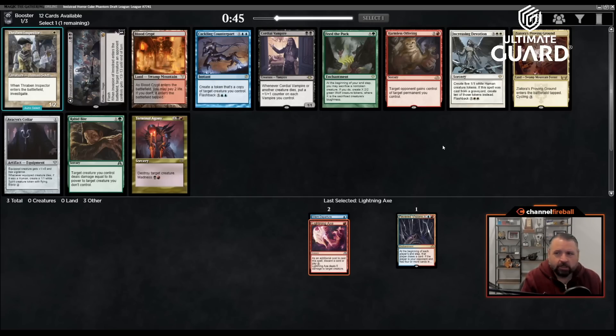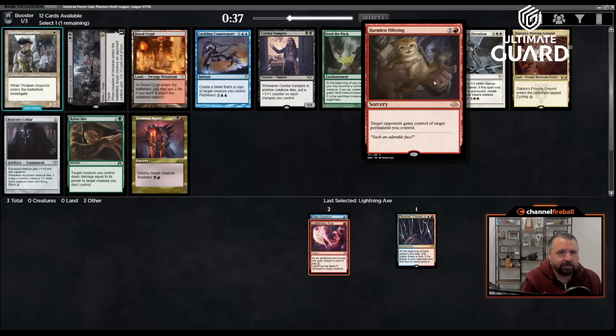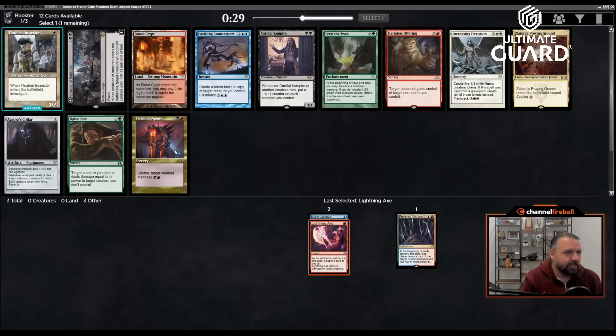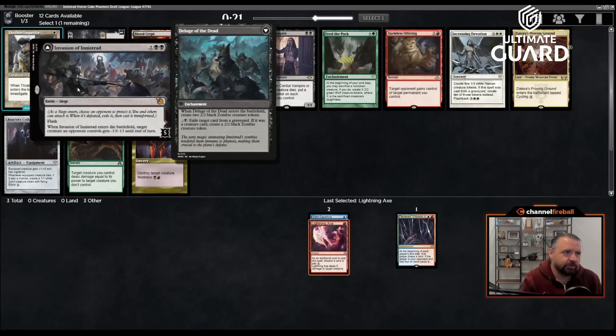I might take Blood Crypt here since there are fetch lands — having it can help splash black and enable fetches if I want. Harmless Offering isn't for me. Terminal Agony is okay — destroy target creature, four mana, madness for two — but I don't think it's so strong that I'd take it over just black fixing to start. You're going to find a lot of cards of similar power level.